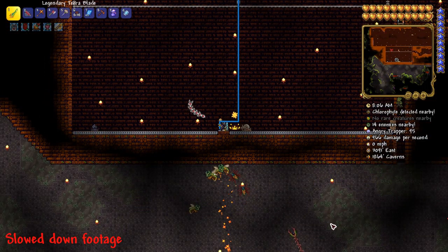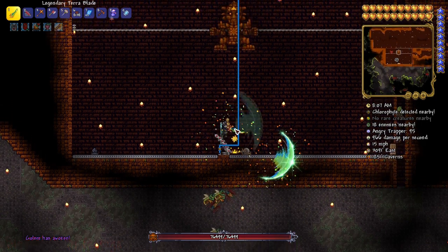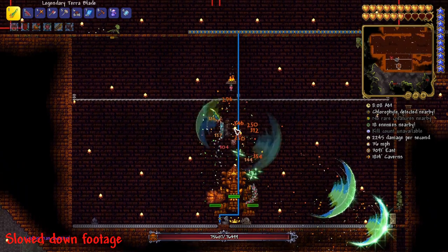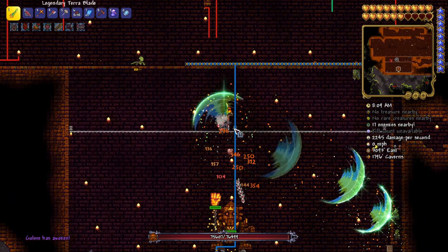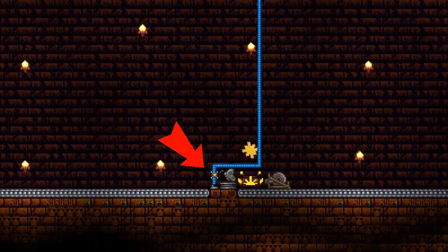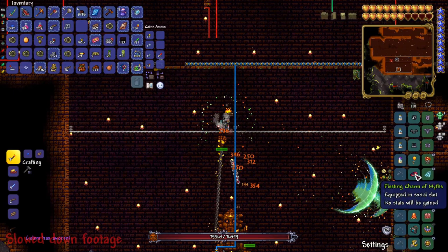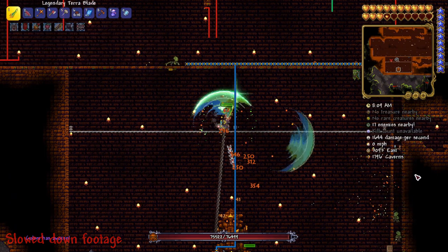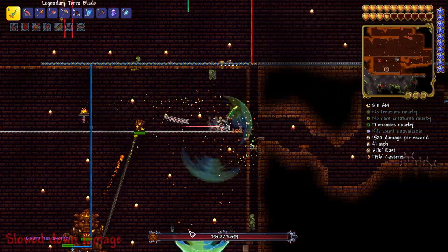Specifically, it moves the mouse on the lizard altar, right-clicks, starts swinging the currently equipped weapon and presses spacebar to fly up. Then it right-clicks the rail to get in the minecart. After that, it clicks the switch on the wall to deactivate the block next to the lizard altar — this step probably isn't necessary, but sometimes the block messes with the Golem. Then it swaps off the wings to the Charm of Mists for better life regen and shorter potion cooldown.